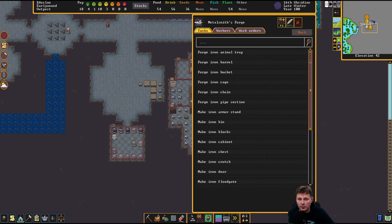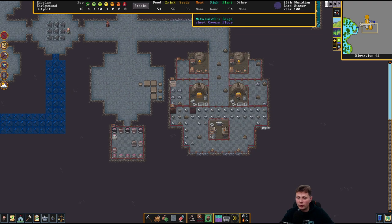Barrel, bucket, chair, cage, chain, pipe section, armor stand, bin, blocks, cabinets, hedge cover, sepulchre, split, statue, table, throne, weapon, wreck. No, it's fine. We don't need any more of that.